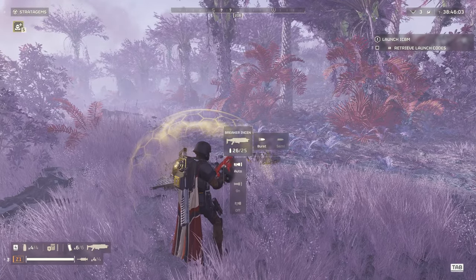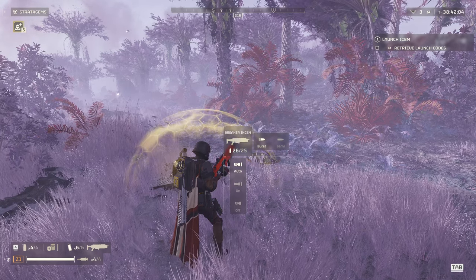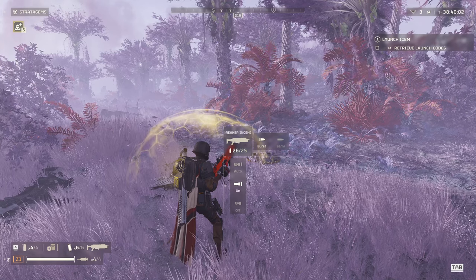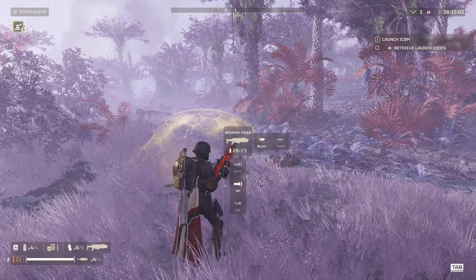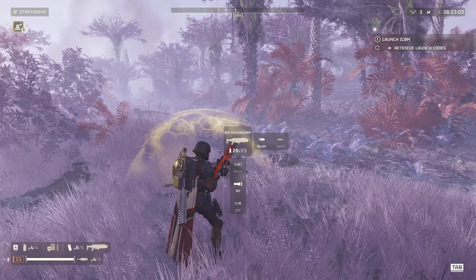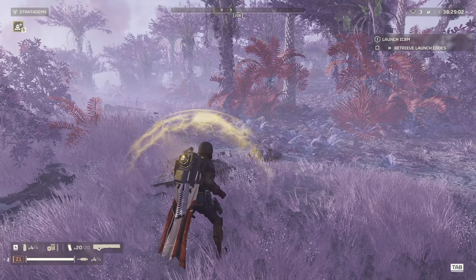If you hold R, you can scroll to change the flashlight to auto, always on, or always off. And holding R, you can right-click to go from burst to semi. This does work on most other weapons.